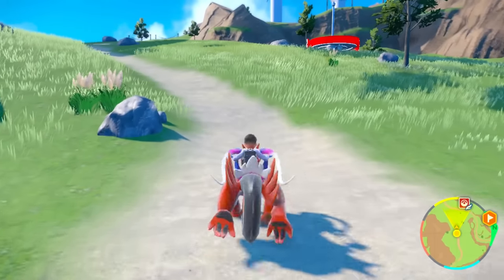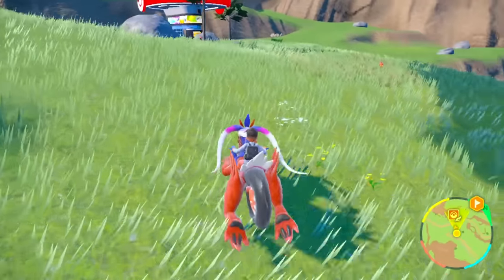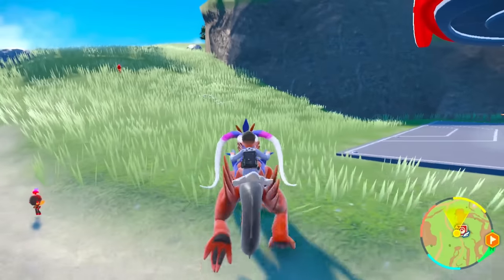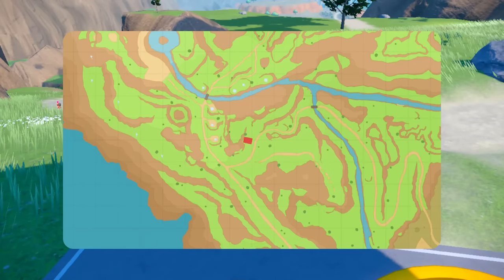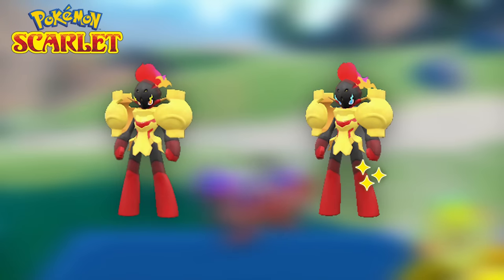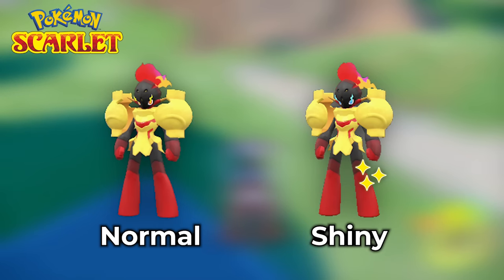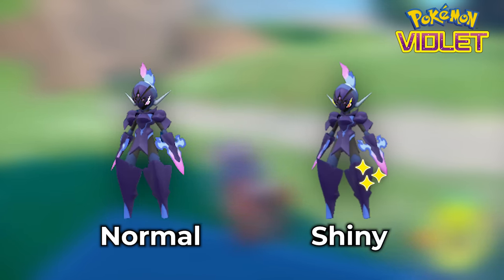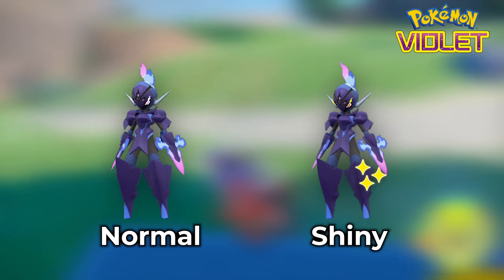This is the original spot where you want to go — this is where you teleport and you're going to see all of them over here. A great hunting spot for Charcadet. I highly suggest coming to West Province Area 1 Central. Depending on your game, you can evolve it into an Armourouge or a Ceruledge. I'm in Scarlet so I'll get Armourouge here. If someone shows me the item from Violet, I can turn this into a shiny Ceruledge. Let's move on.